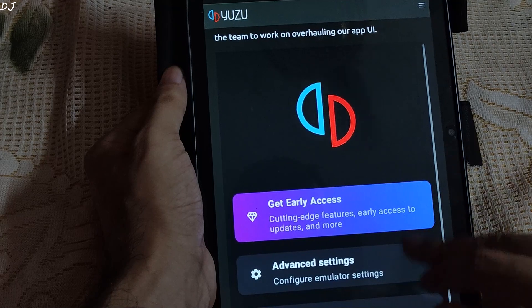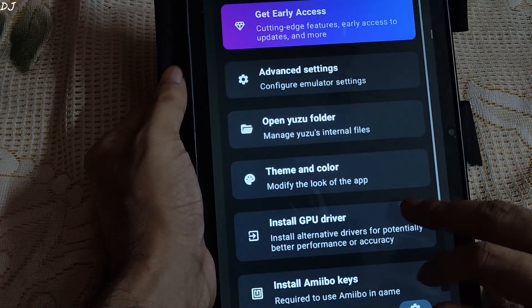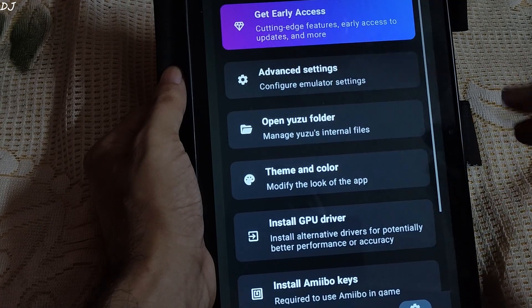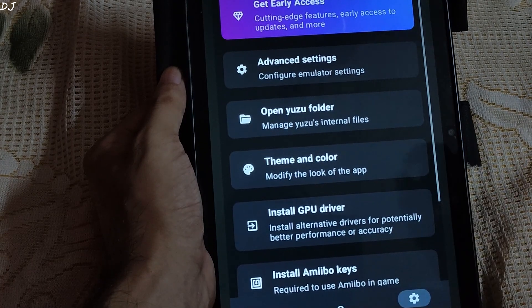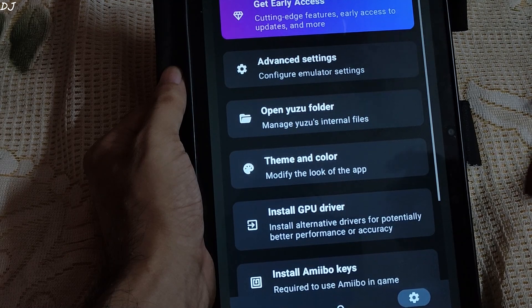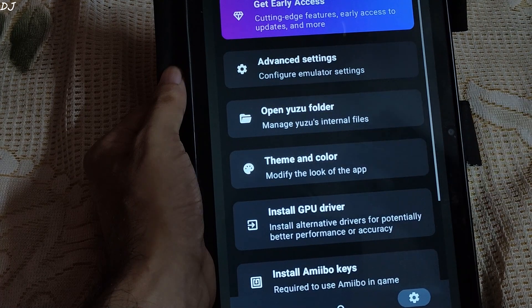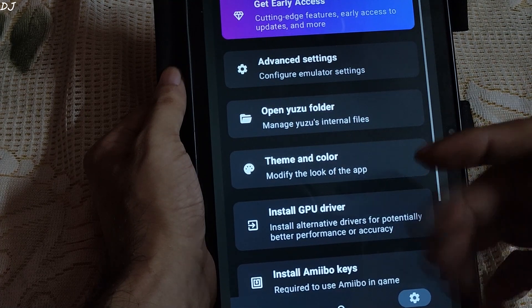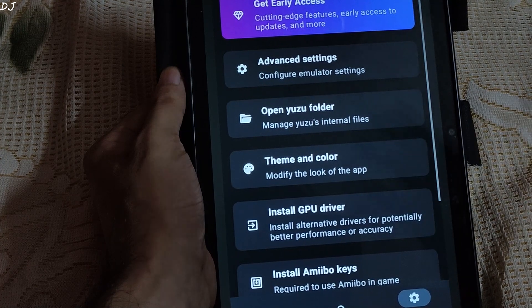This is the interface of the emulator. Moving on to the hardware requirements: the emulator requires devices that come with Qualcomm Snapdragon processors, which have Adreno GPUs. Devices with MediaTek and Exynos processors are not expected to run the emulator properly due to their outdated GPU drivers. However, the Exynos 2200 processor may run the emulator as it comes with an RDNA2-based GPU.